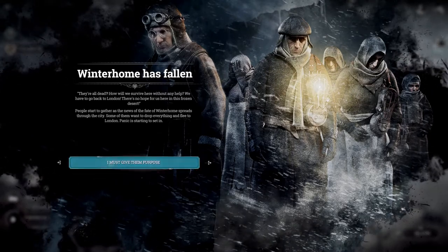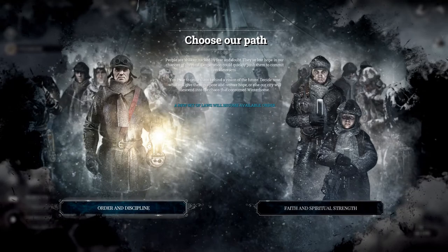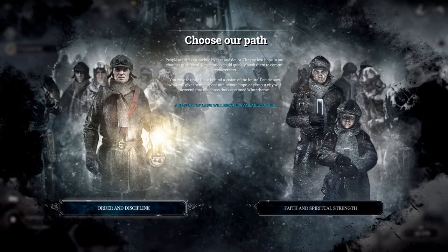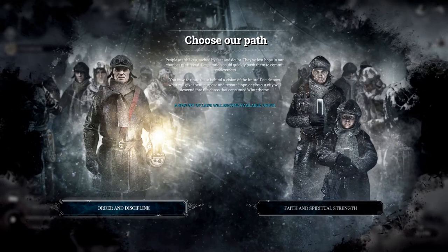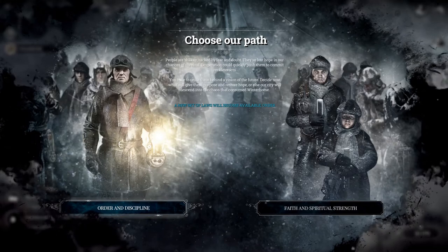I must give them purpose. People are shaken, wracked by fear and doubt — they've lost hope in chances of survival. Desperation could quickly push them to commit reckless acts. We have to unite behind a vision of the future and decide what will give them purpose, or the city will descend into the chaos that consumed Winterholm.